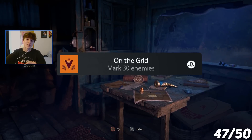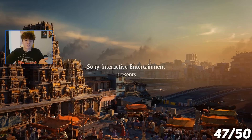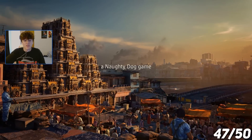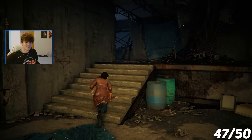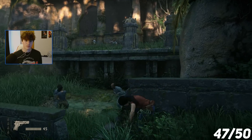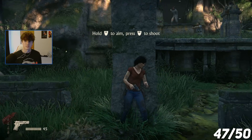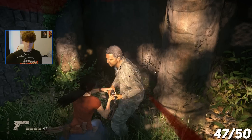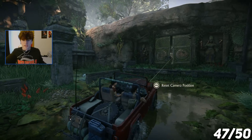I have two trophies left: mark 30 enemies, and make it to chapter five without using a gun or explosive to kill anybody. This is interesting — the other Uncharted games had speed run trophies, but I don't mind this one. I made my way through the first two chapters, which had no armed encounters, and once I hit chapter three, enemies with guns appeared. Nadine took out a couple of them — I didn't commit any crimes, they jumped me first and I beat them up.